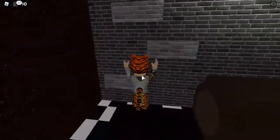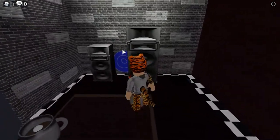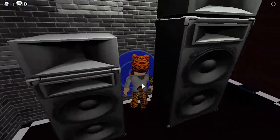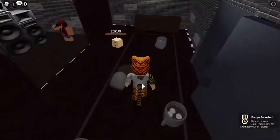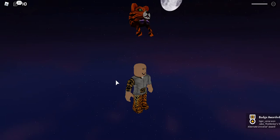All you do is go to the stage and go over here — between these two things there's like a blue teleporter wormhole thing. You just walk through that and you get yourself the badge. It's that simple.